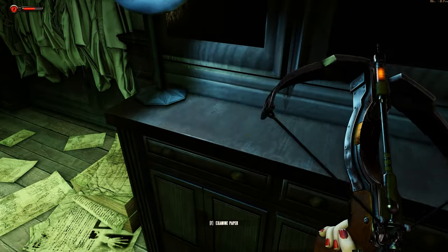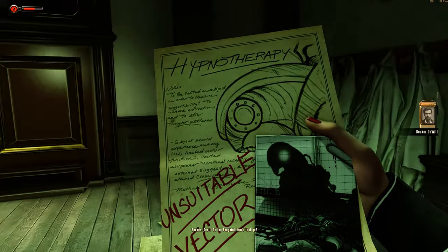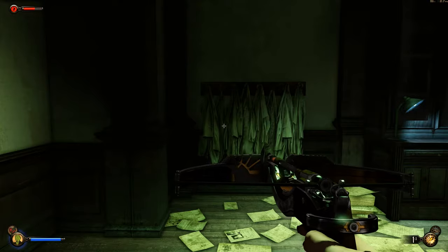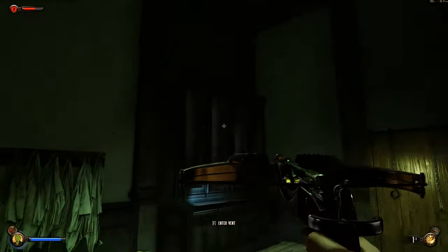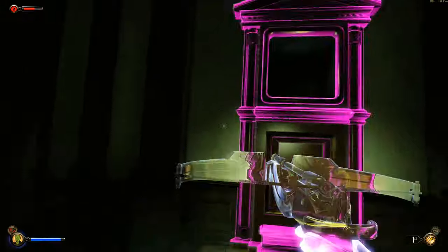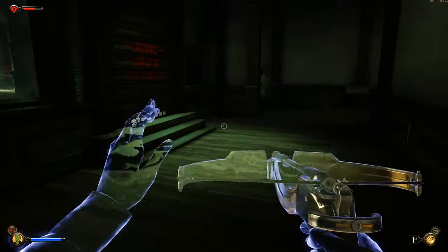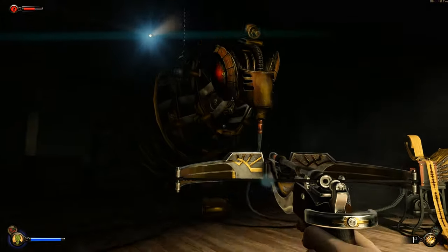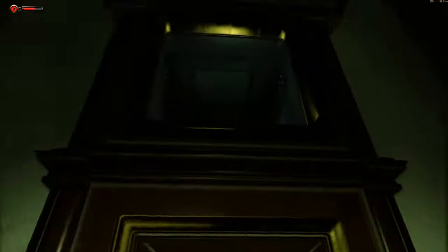A medium vial of Salts. Let's examine the paper: I tried hypnotherapy on the Songbird. How'd that go? About as well as you'd expect. We need to find a way in or out — oh, enter the vent. That's what we're going to have to do. There's no other way anywhere else. I found Silver Eagles. Yep, that's the only way — into the vent.